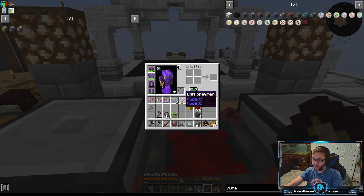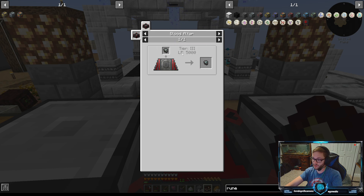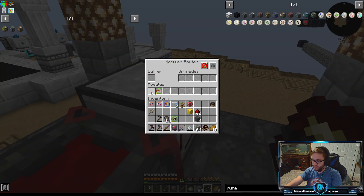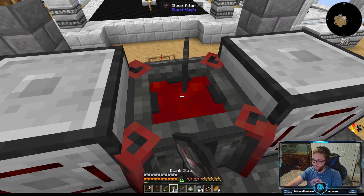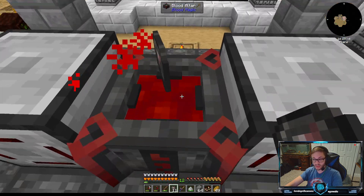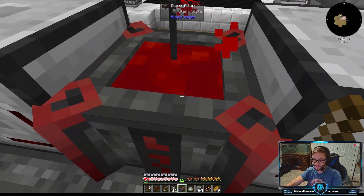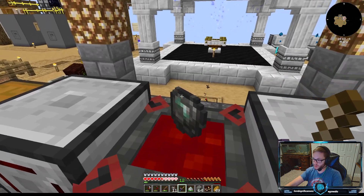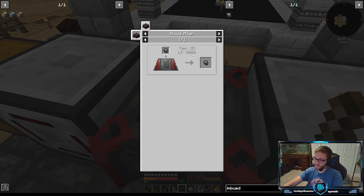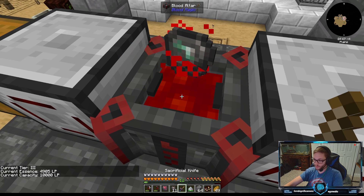The capacity rune is the most important one. It just requires buckets, blank runes which we already have, and some imbued slates which is tier three. We're gonna have to turn these all into each other. What we want to have happen is I'll take out the puller module, grab our blank slates, and just leave them in here until they become imbued slates, then take them out.